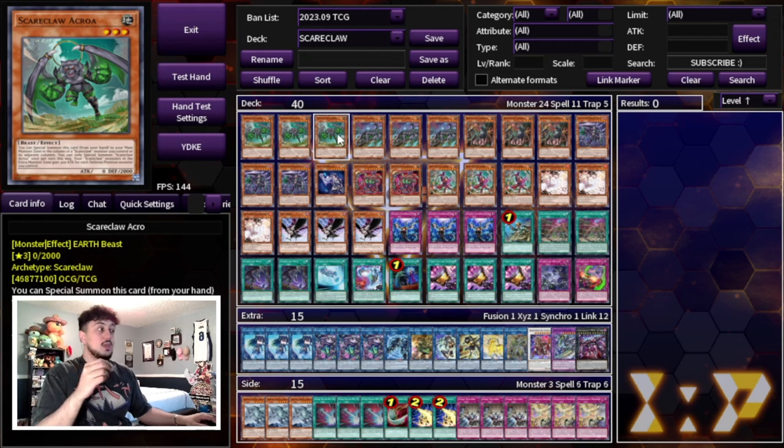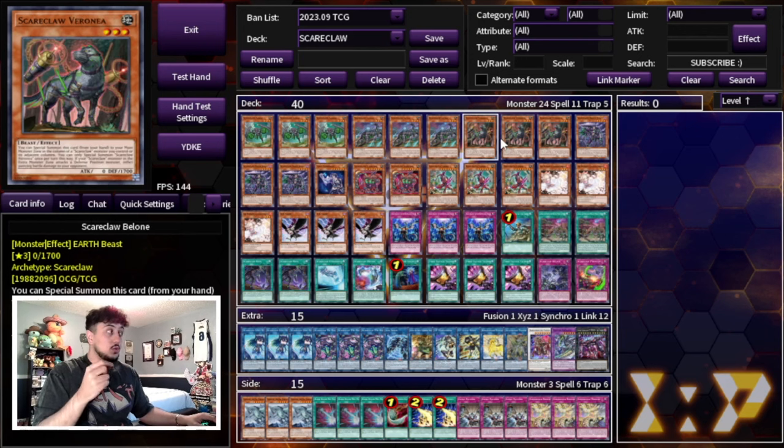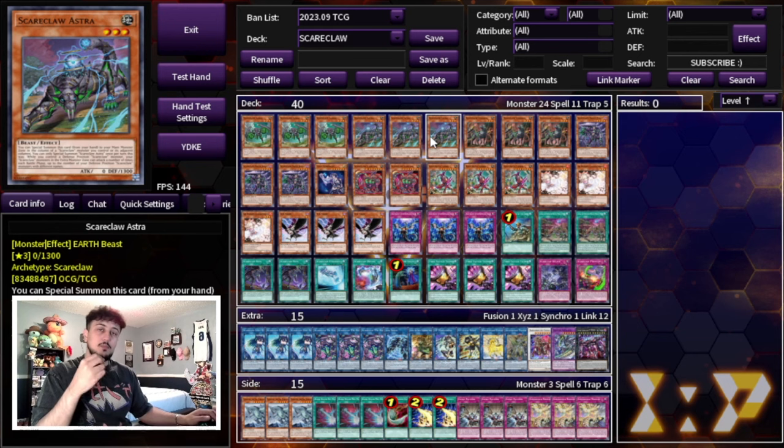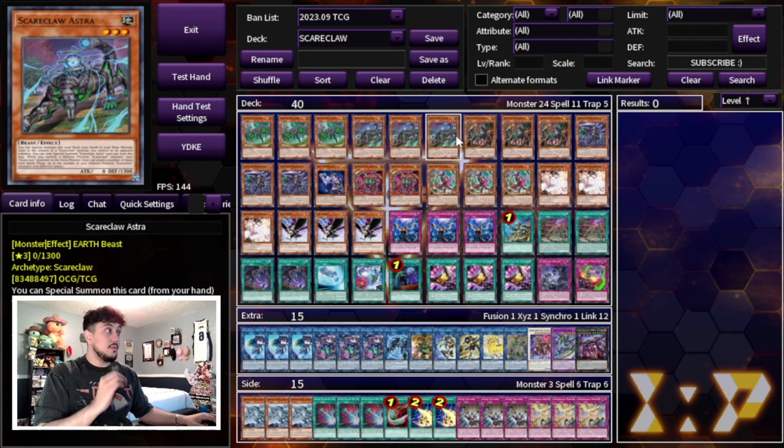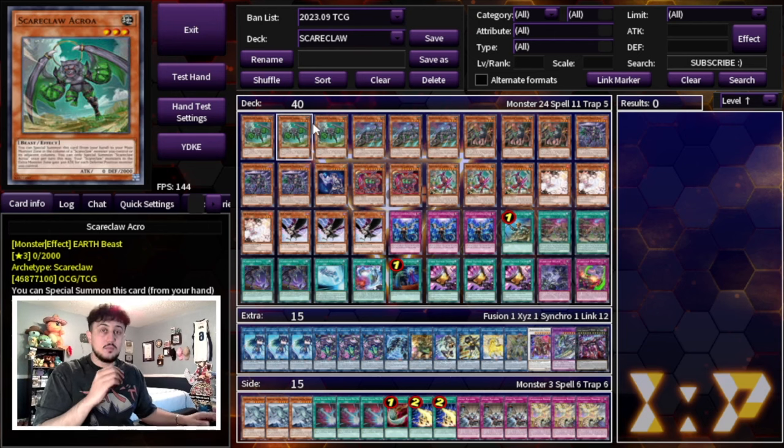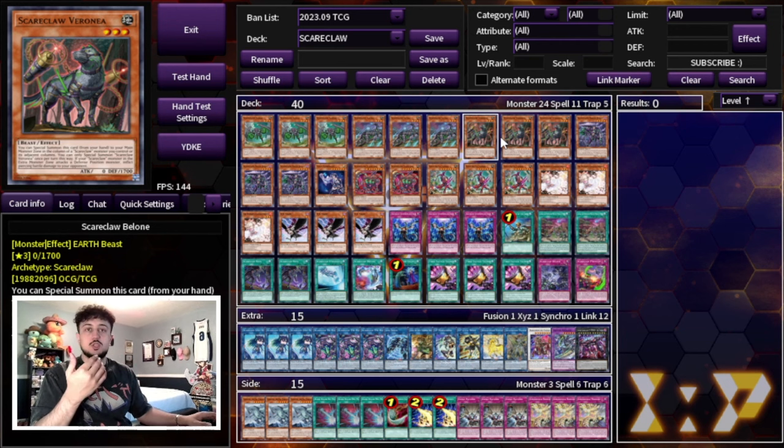Acro gives a Scareclaw monster in the extra monster zone 300 attack for each defense position monster you control — so controlling two gives 600 attack. Astra lets that same extra monster zone monster attack a number of times each battle phase up to the number of defense position Scareclaw monsters you control with different names, so controlling three means it can attack three times. Balone gives your Scareclaw monster in the extra monster zone piercing damage when it attacks a defense position monster. Together these three enable OTK, and opening multiples means you combo as well.